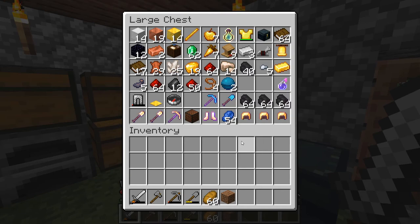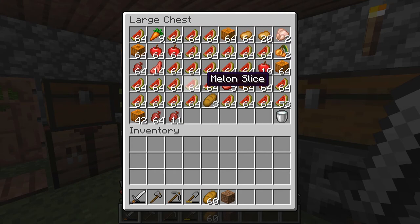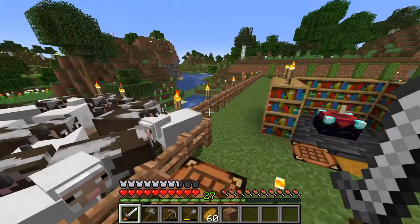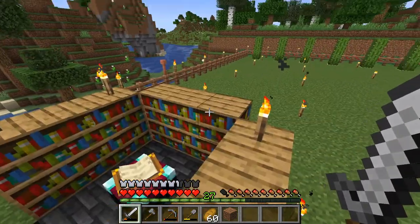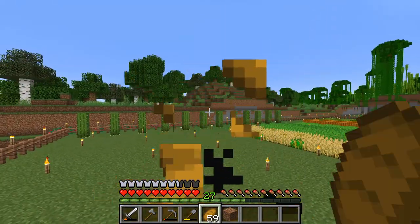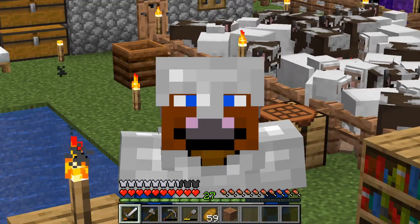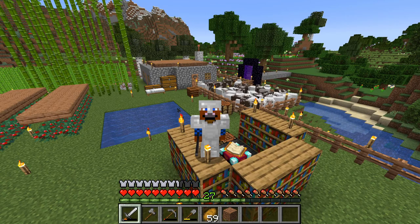Probably before the big castle project, the first thing I should do is go to the nearby village — there's one a couple hundred blocks away — and bring some villagers here to turn into librarians. I already have nine lecterns, some books, some emeralds, and I've been trying to get resources to trade with them. I'd also have to build up some storage room, probably under my main base so it's really close to me.